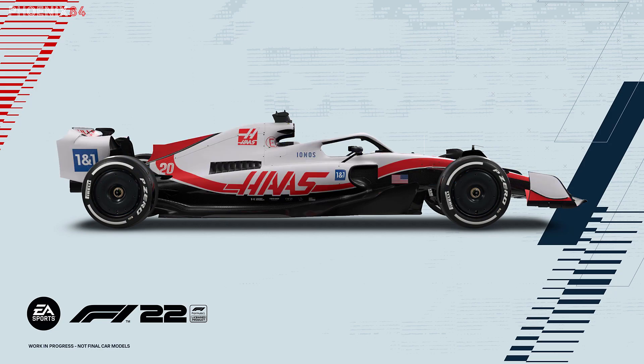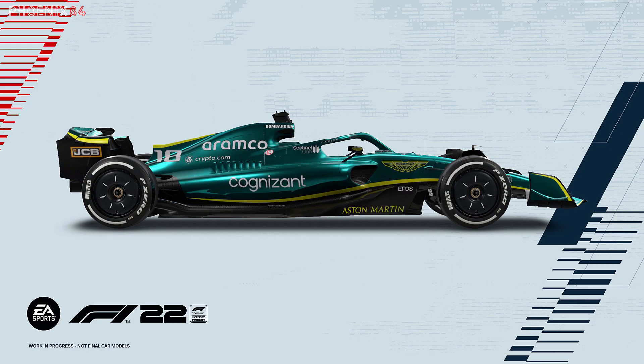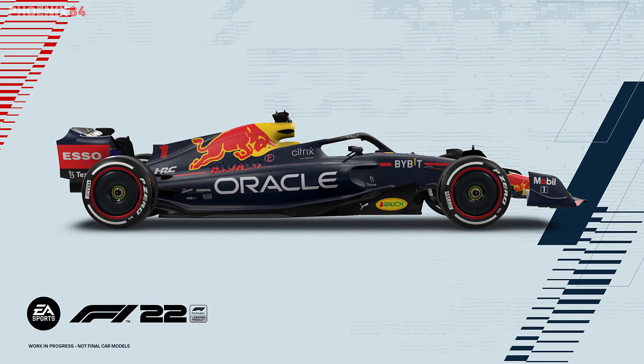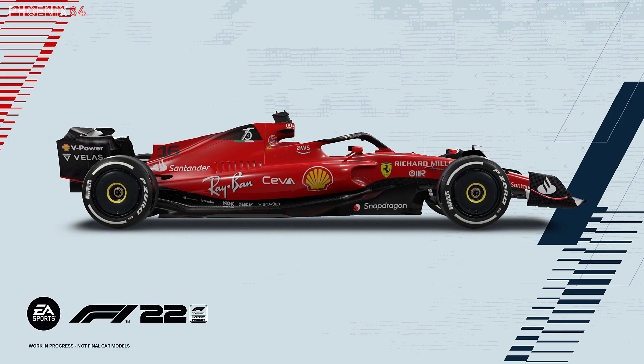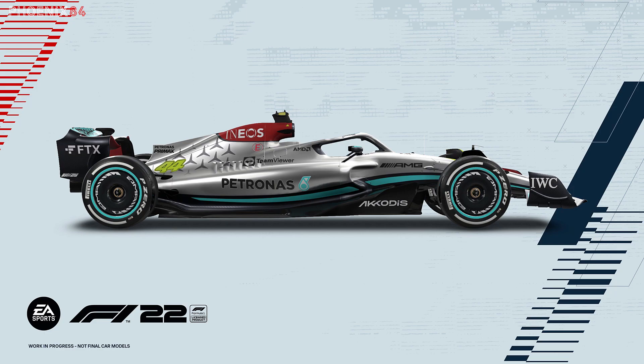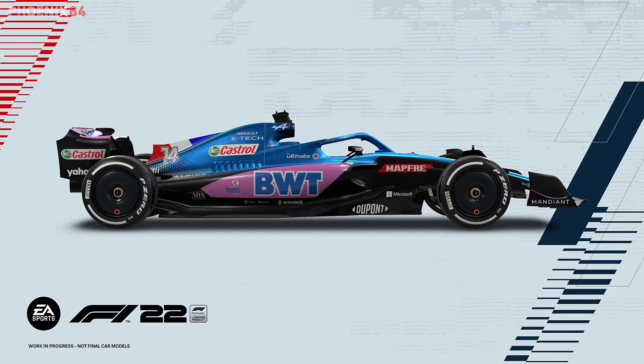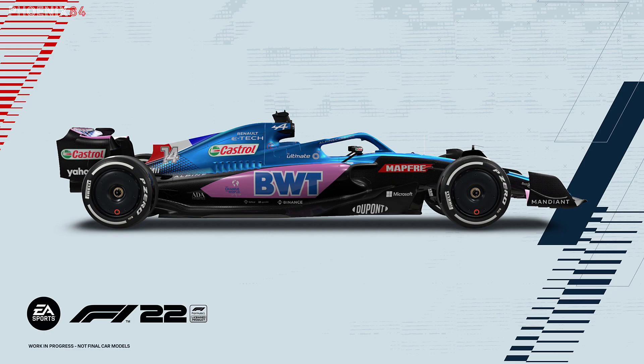We've got the cars now — you'll see a rolling slideshow of all of them. Some of them, like the Mercedes and the Williams, have numbers that aren't quite right, and there's a shark fin thing going on on some of them as well. These are obviously not the final cars. This is the FOM car, and it has a very wide nose as we saw in the previous episode.